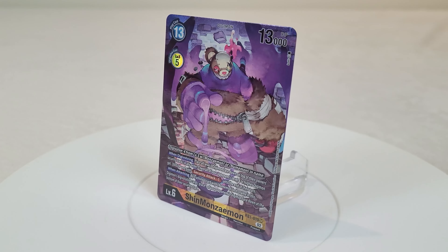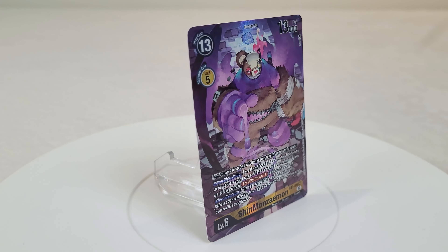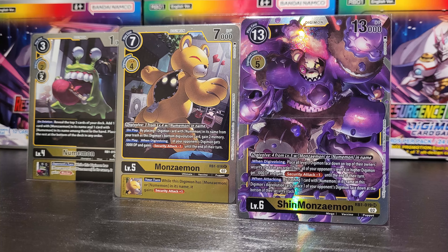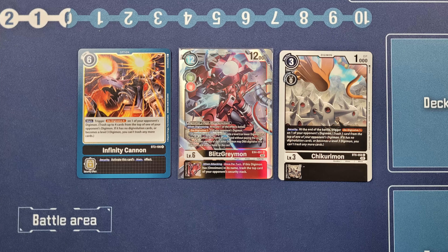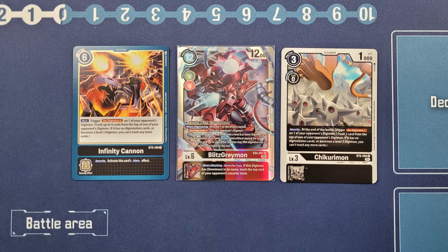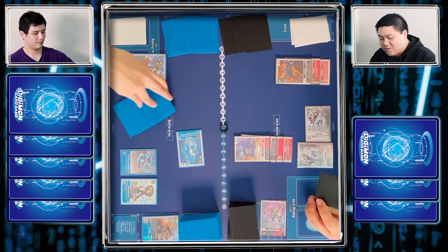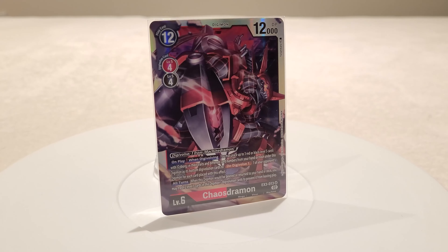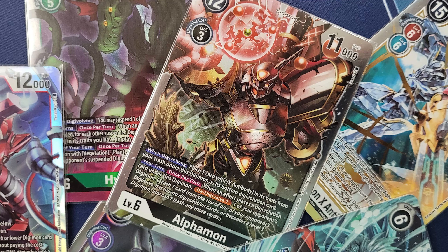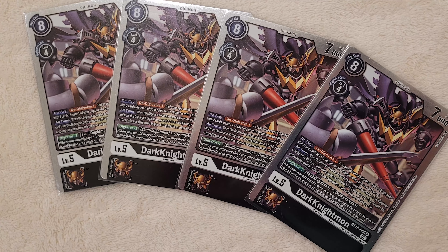Despite being a very powerful removal tool, there are quite a number of drawbacks with both these cards, mainly because it will cost a lot of memory to use them. Additionally, there are specific conditions on top of that where Chaos Degradation requires you to have Yellow and Purple sources in order to use the option card. As for Long K, it requires the user to have 3 or fewer security cards to be able to send the opponent's Digimon to the top of the security stack, and you're actually adding an additional card to your opponent's security stack, which technically slows down your own win condition. Looking ahead, we can expect this effect to be applied with more Digimon cards beyond just options, which can eventually make it even more powerful with fewer drawbacks, and if that ever happens, this would clearly be one of the strongest removals in the game.